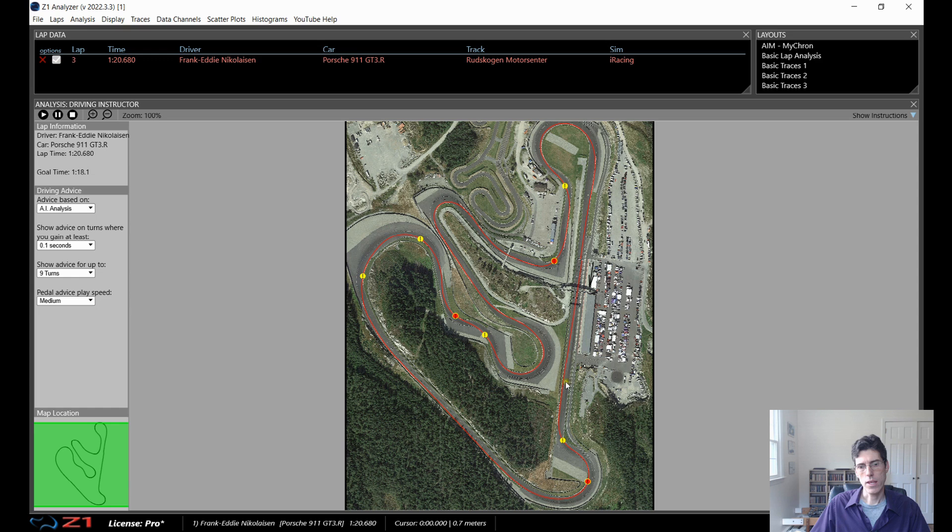If you're driving a different car at the same track, you will get different lines or different braking points and things like that, because obviously certain cars are different around different tracks. They can brake later, or they can corner better, or whatever it is. So right now we're just looking at the 911 GT3R, and we're going to look at a couple of the places that we can improve, just to show you how this works and how you can use this to help you improve when you are doing a race at a certain track.